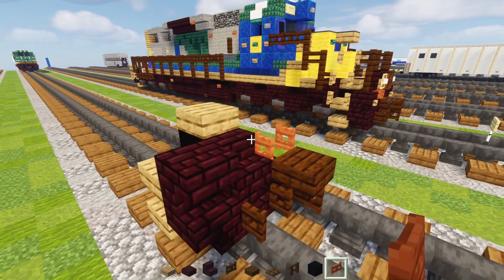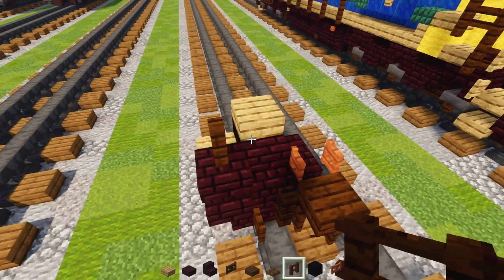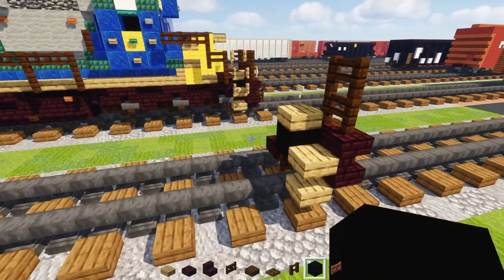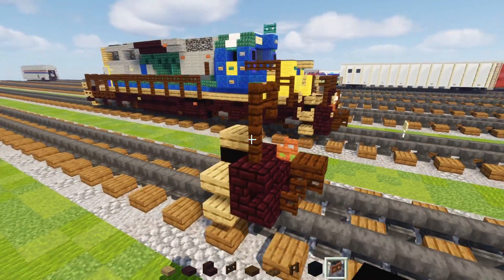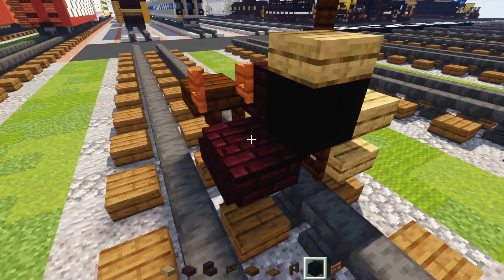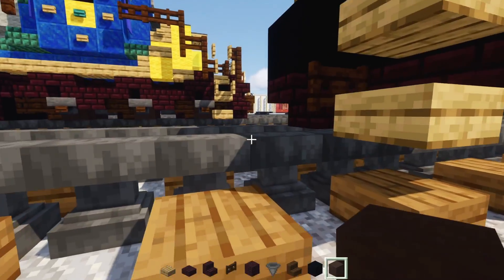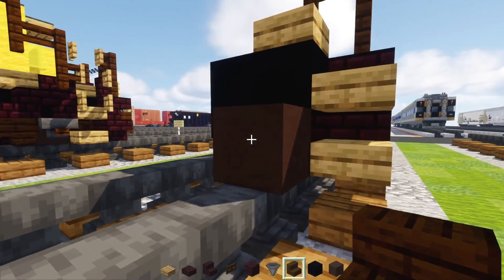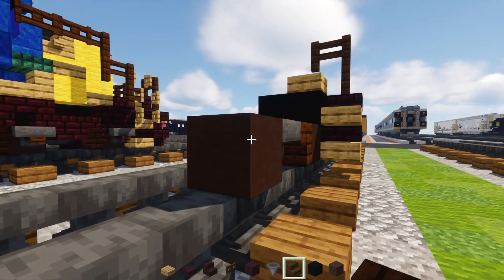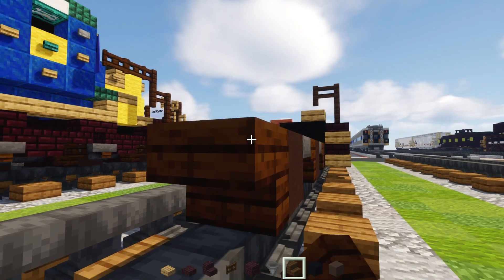Add a 2x2 of dark oak fence right on top of here, then delete the middle one. Add black concrete over here. Next take out gray terracotta and add that on top of the track with a wheel. Dark oak stairs upside down after it, then a hopper. Do the same thing again.